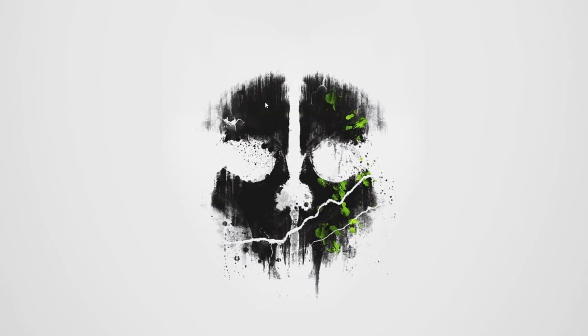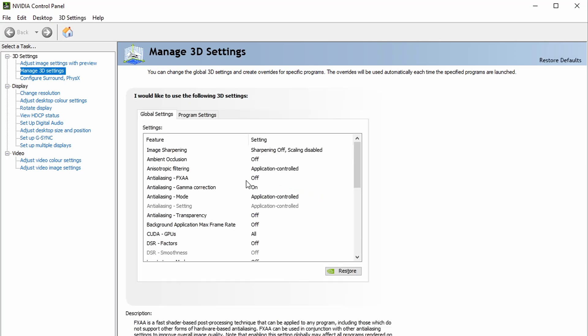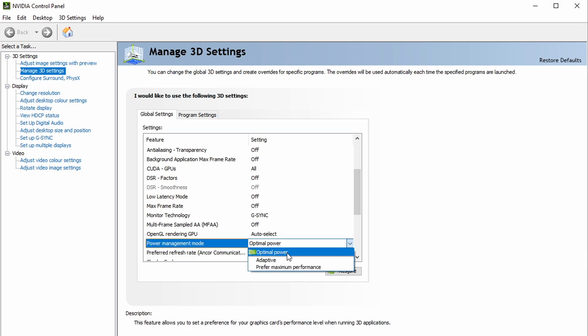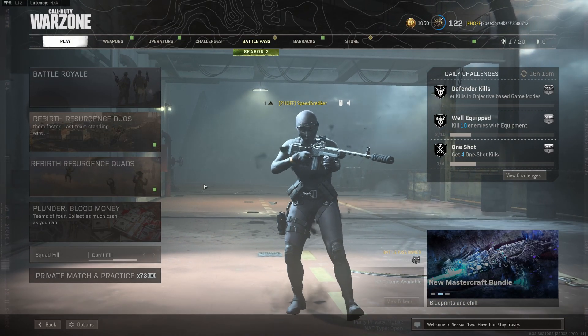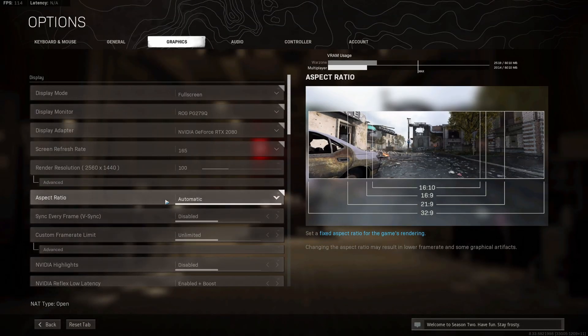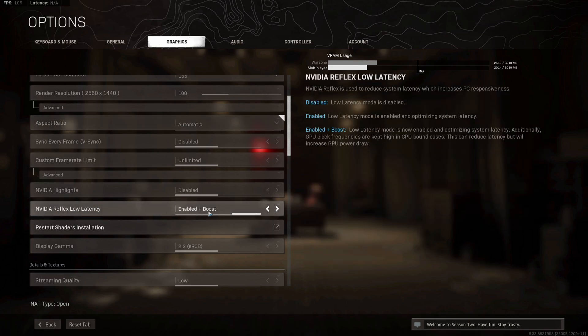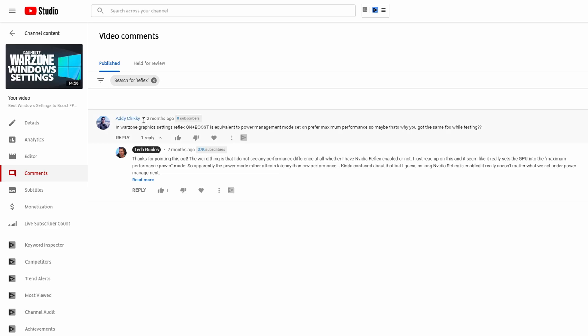In my previous video I already tested the influence of power management mode on performance in Call of Duty Warzone. Oddly enough, I found that regardless of the power management mode selected, I would always get the exact same performance. The reason was that I had the in-game Nvidia Reflex Low Latency option set to enabled and boost. As a viewer pointed out, setting this to on and boost is equivalent to power management mode set to maximum performance, which is likely why I found no performance difference.